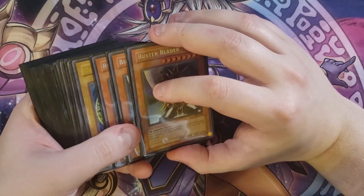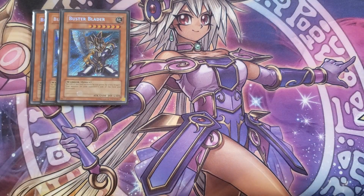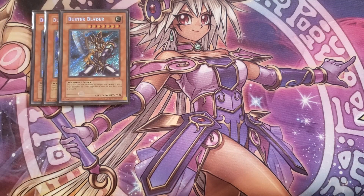First off, we're going to be playing three copies of Buster Blader. You need three copies because it's the main card you're going to be using with Diffusion Wave-Motion in this deck. It gains attack equal to the number of dragon-type monsters in your opponent's graveyard and on their side of the field times 500, which is really good. It's the main card you'll be fusing into your copy of Dark Paladin, so it's very important.